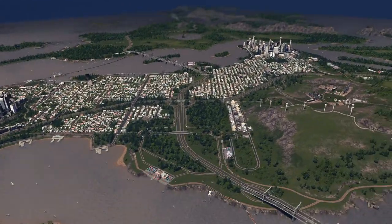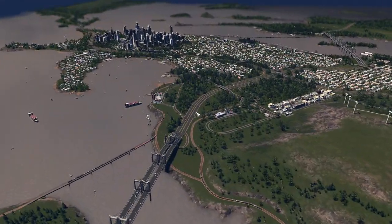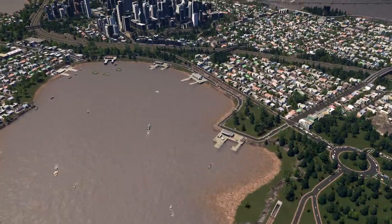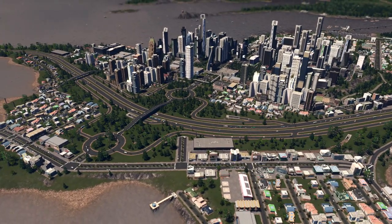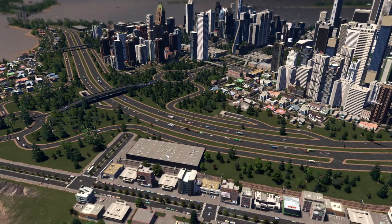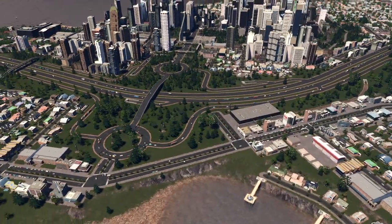Here we have a small farming industry — nothing too big. And there's an addition to the rail: we have another port over here. This port is connected because I had quite a big problem bringing all the goods into my city, since I have all the high-density commercial area here. This depot and this one are connected to the port and to the station over here, and we are now having delivered goods.